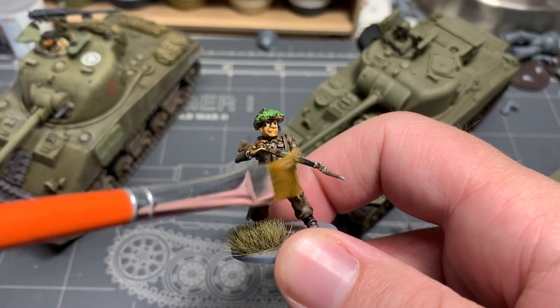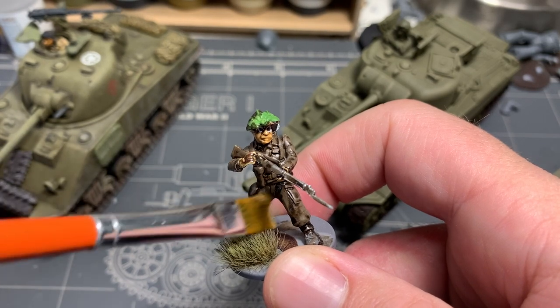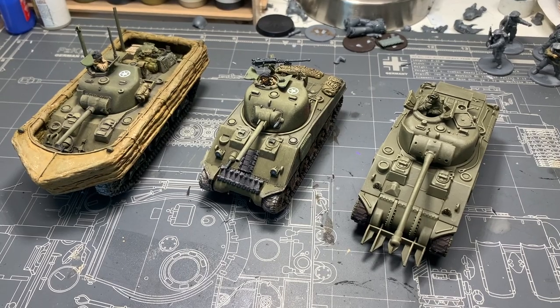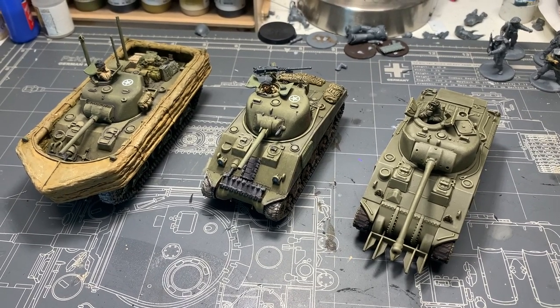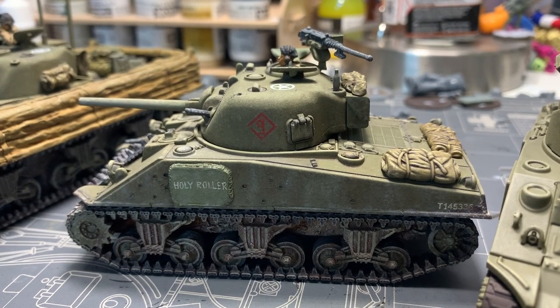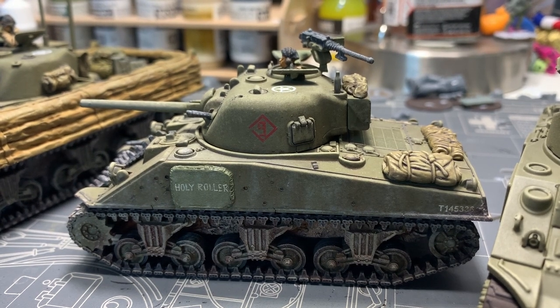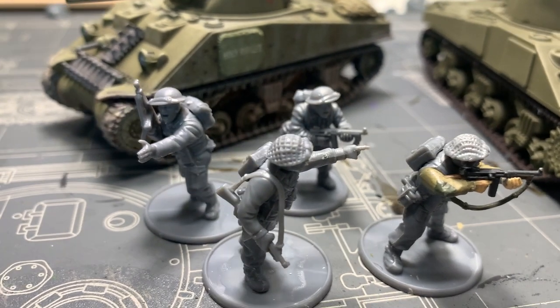I have a confession to make. When it comes to our miniature painting hobby, I'm actually pretty lazy. I've been slowly building up a Canadian army so that I can put my great uncle's unit on the table — the Canadian First Hussars. They landed on Juno Beach and fought their way through France and the Netherlands until the war's end. I've been focusing mainly on armor but I knew I'd have to paint a bunch of infantry eventually. Something I kind of dread.